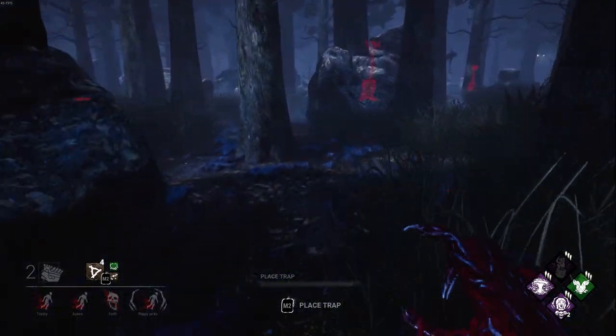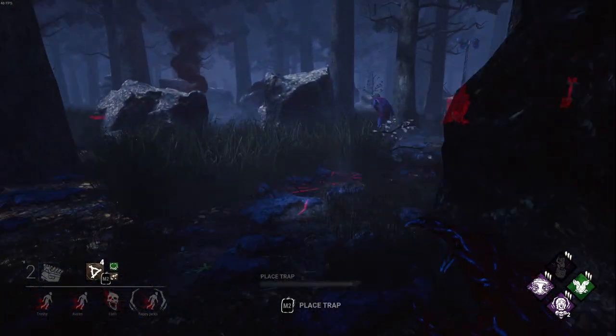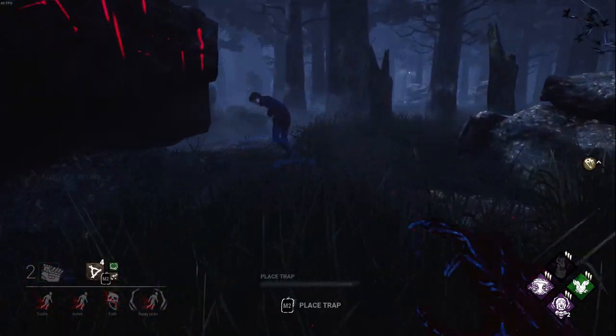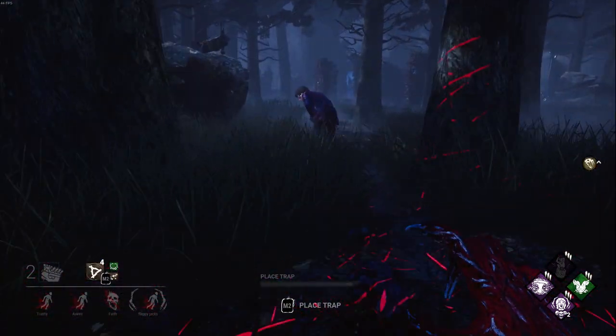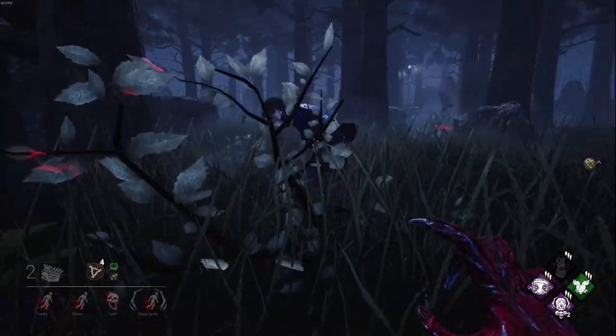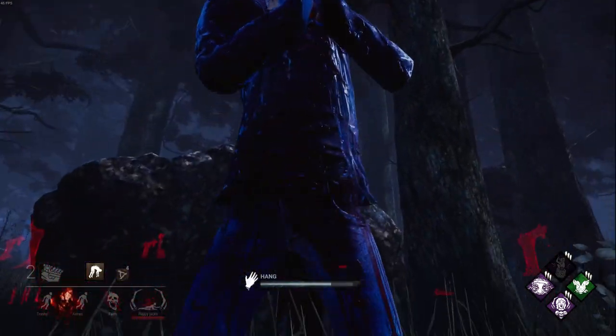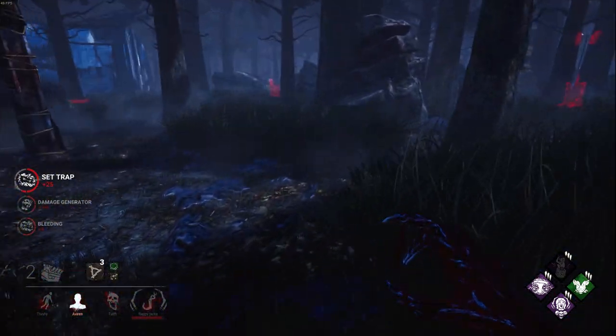The most important thing in this situation is your trap placement. You have no time to move when you teleport, so your phantasm needs to be within striking range of the survivor. If your placement is good, you should be able to teleport and immediately swing. If they vault when you teleport, you could also score a grab and hobble your merry way to a hook.